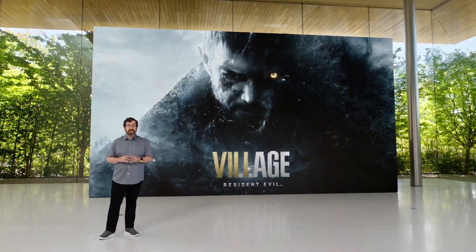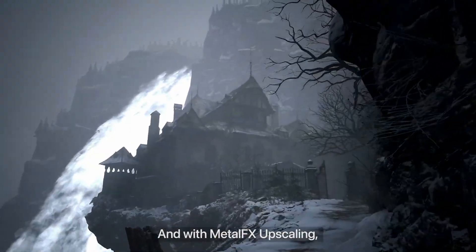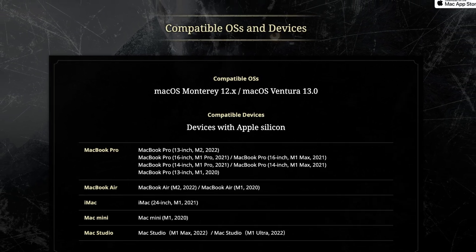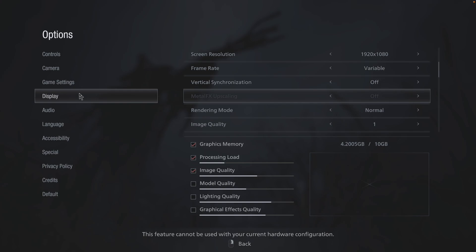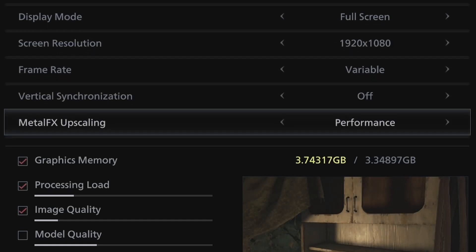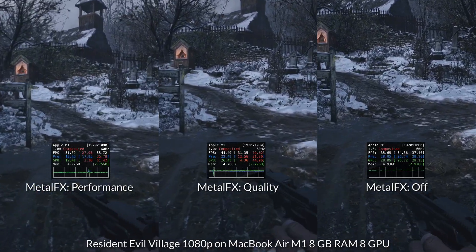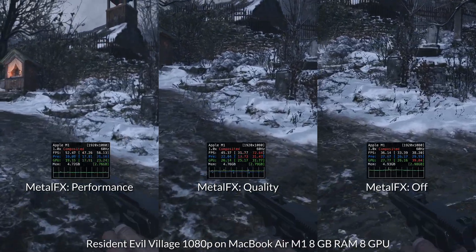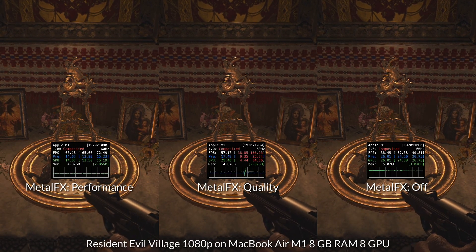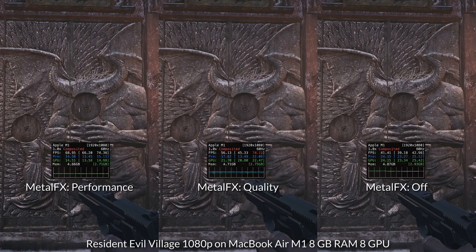However, the exception to this is going to be a game like the recently released Resident Evil Village. This game makes use of new Metal 3 features such as Metal FX upscaling. And despite using these new Metal 3 features, it's supported by macOS Ventura, but it's also playable on macOS Monterey. If you try to run the game through Monterey and go to display settings, you'll see that Metal FX upscaling has been grayed out. However, once you run this game through macOS Ventura, the Metal FX upscaling option can be turned on. Metal FX quality provides a substantial 10 FPS or more frame rate boost over having Metal FX turned off. Furthermore, Metal FX performance mode boosts FPS even more, however at the cost of visual fidelity.